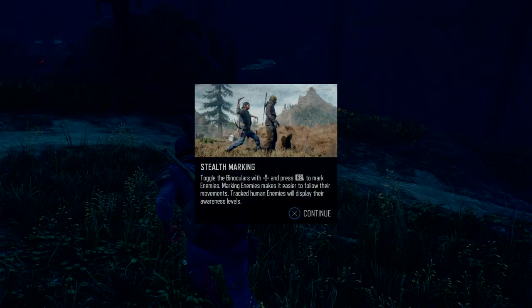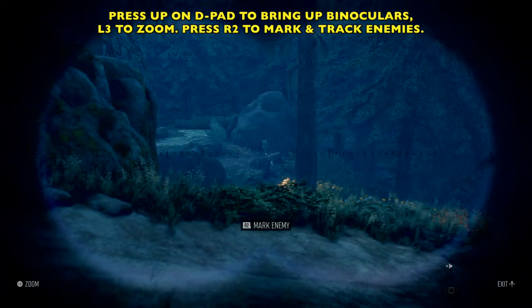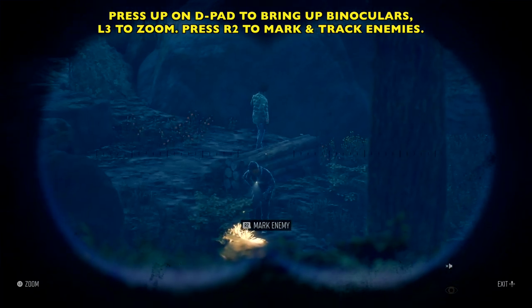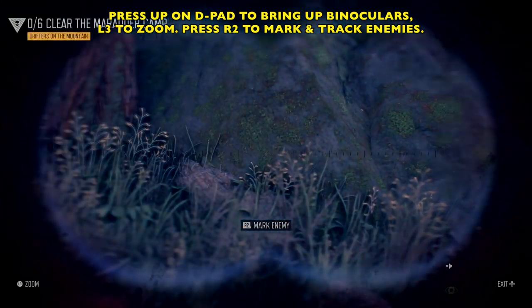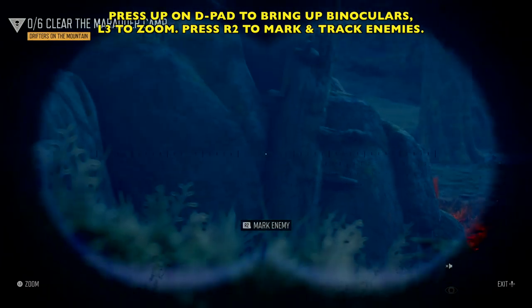This is how we're going to use our binoculars. You press up on the D-pad, then press R2 to mark — it's very Far Cry-like. Marking enemies makes it easier to follow them. We can mark both humans and freakers using this. Press up on the D-pad to bring up the binoculars, click L3 to zoom, and press R2 to mark and track enemies. Once you mark them, they will stay marked even when you don't have the binoculars out.